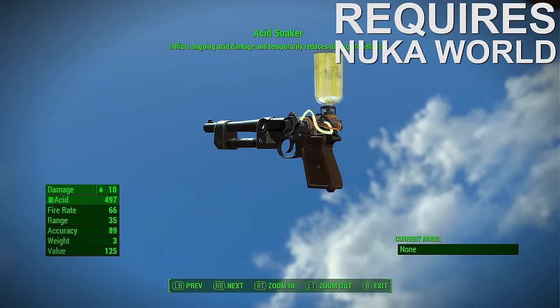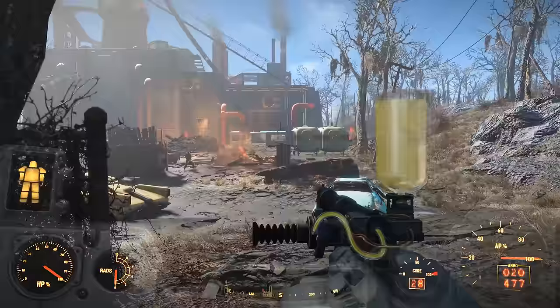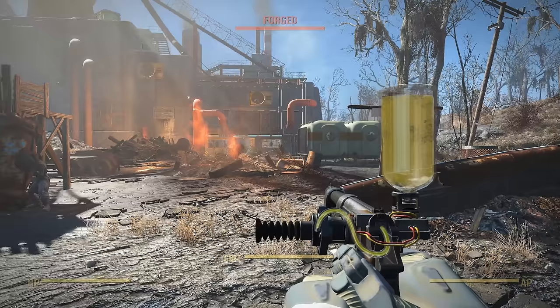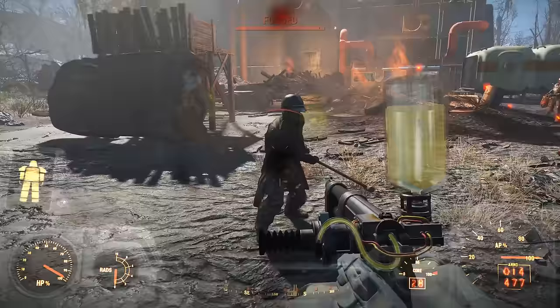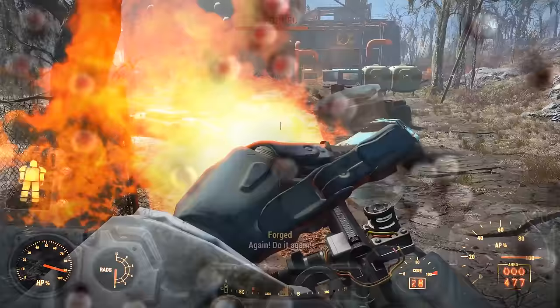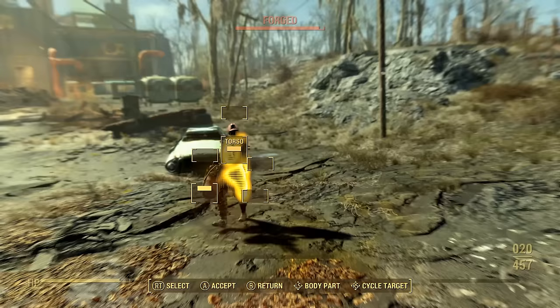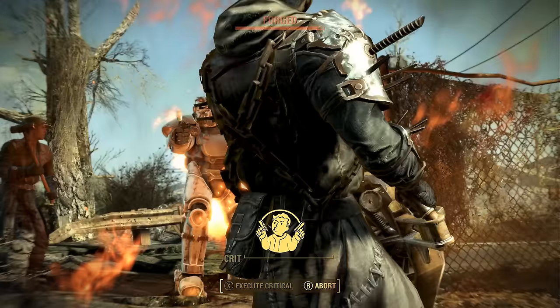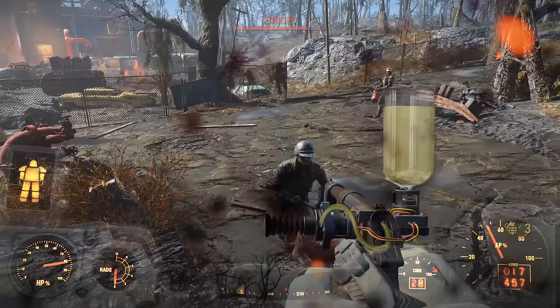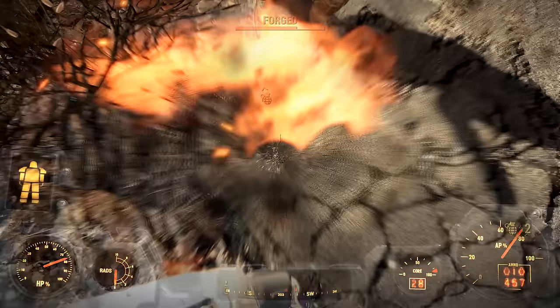Number 2: The Acid Soaker. The Nuka World DLC added a lot of great new weapons — things like the Western Revolver, Handmade Rifle, Disciple Blade, Rocket Bat, and Rocket Sledgehammer are all truly amazing. However, the Nuka World DLC isn't without its stinkers, like the Kami Whacker and Acid Soaker, and of the two, the Acid Soaker is quite possibly one of the worst implemented weapons in the game. While the premise is actually quite good — it's a poison weapon that deals damage over time and reduces damage resistance of enemies — the problem is that the Acid Soaker's ammo is horrendously expensive to craft. You will need 20 Acid, 2 Adhesive, and 8 Glass just to craft one shot, making it very impractical to actually use.